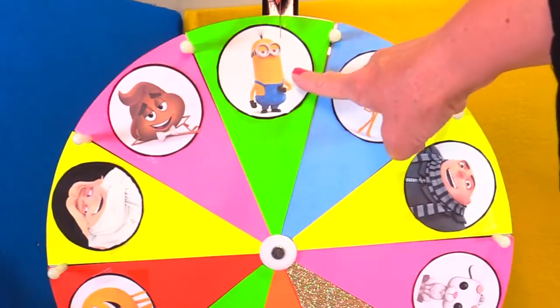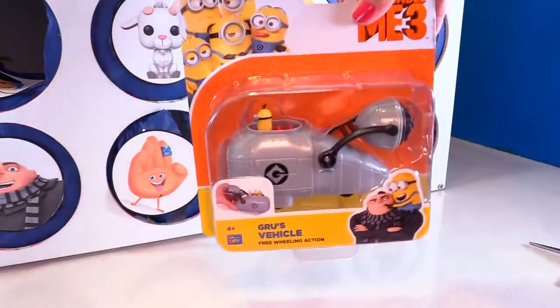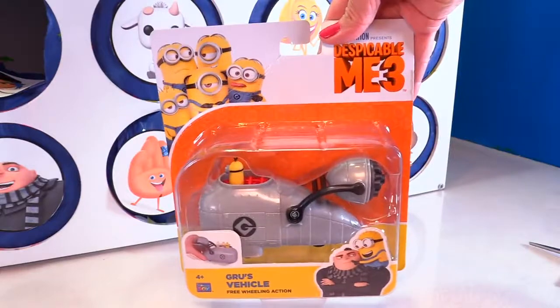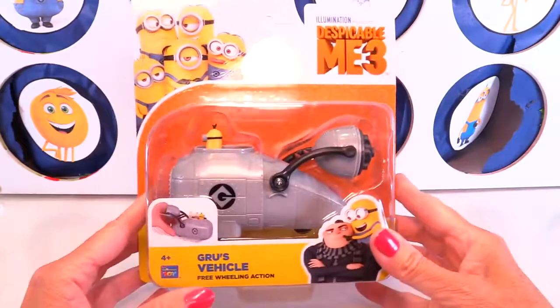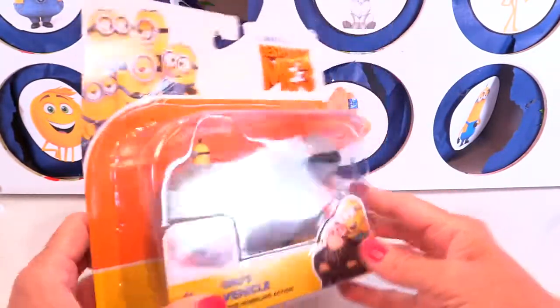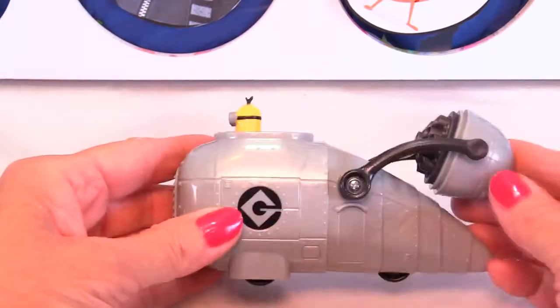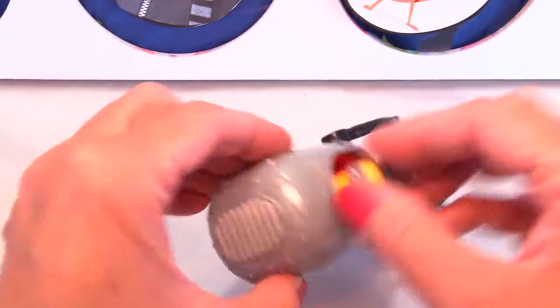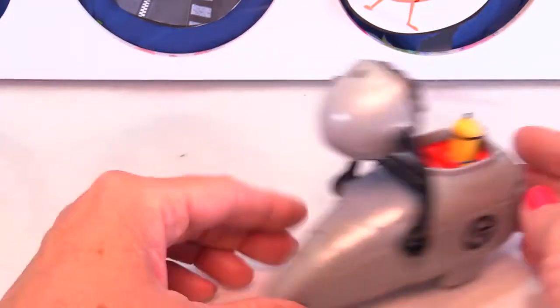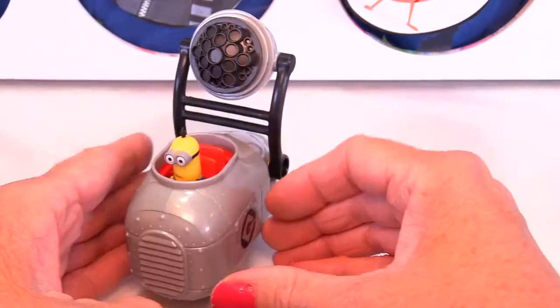It's spin time! Whoa, we got Kevin from Despicable Me 3 — super awesome, our first minion toy. Punch it! Wow, what did we get from Kevin? No way — one of the new vehicles from the new movie. Let's check it. This is totally Gru's vehicle. I've seen the new movie and it's really, really hilarious — and it's good. And look, I think that's Minion Kevin in there. Let's get it open. Here's little Minion Kevin. This is Gru's vehicle from the movie. Kevin does not come out, but it's a really cool play toy to play scenes from the movie. It has the G for Gru. This is really cool if you like to play with your minion toys.